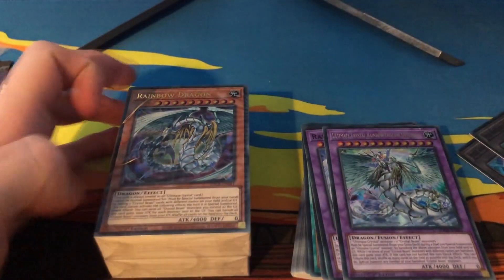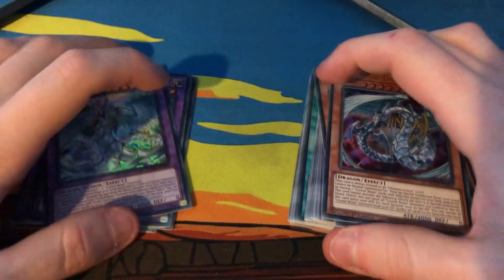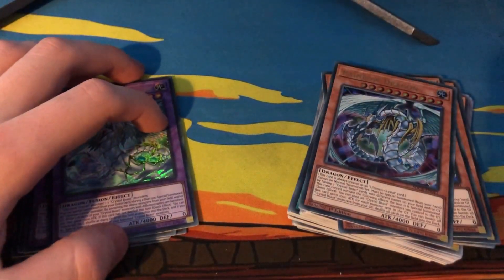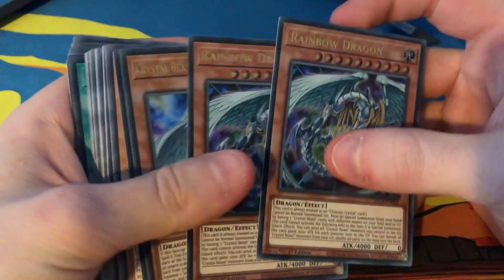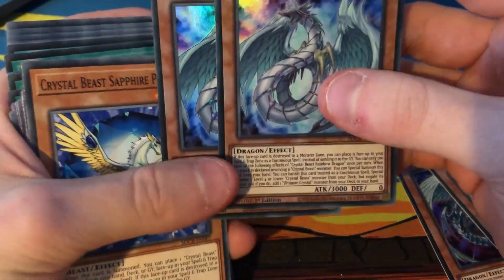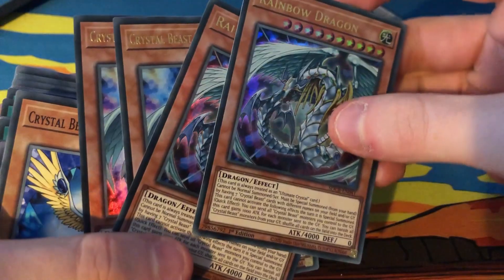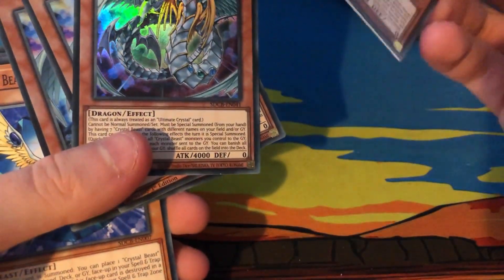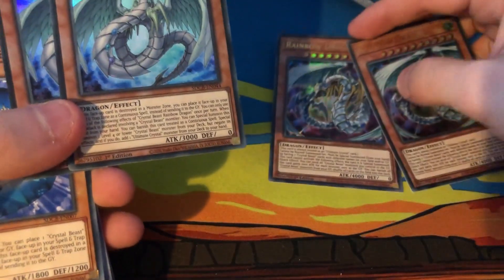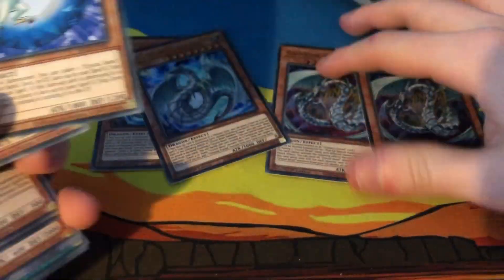I've made the deck now. I haven't even sleeved it yet — this is literally straight out of the box — but I'll show you the deck build you can go for, plus some alternatives. Starting with Rainbow Dragon: you can run two of these because Crystal Beast Rainbow Dragon can actually search it. I'm running two Rainbow Dragon and two Crystal Beast Rainbow Dragon, and then two Sapphire Pegasus.